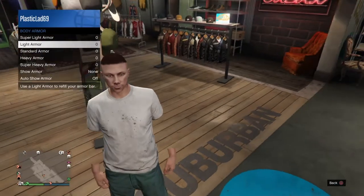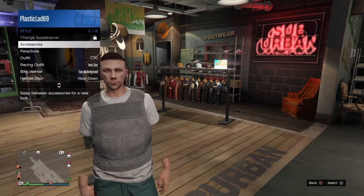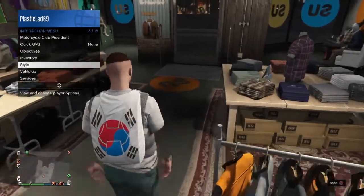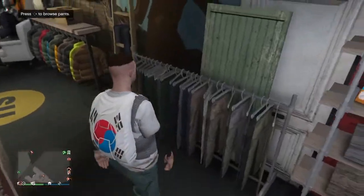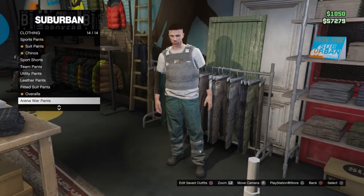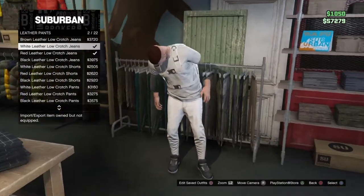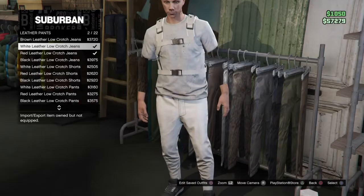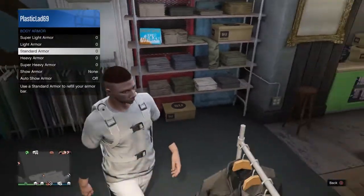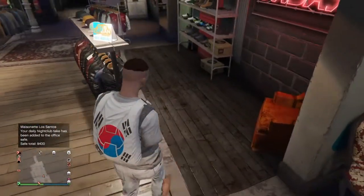Go to inventory and equip the Super Light armor. The parachute I'm equipping is the South Korea shoot. Now go to your trousers — the best white trousers are probably the leather pants, specifically number two, the white leather low crotch jeans. They go really well with the outfit and are quite cheap.